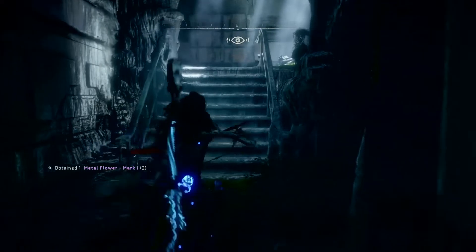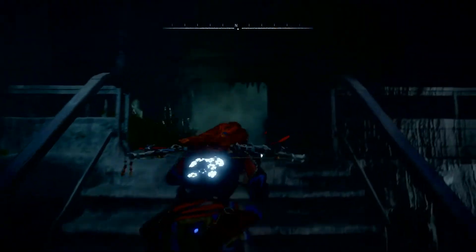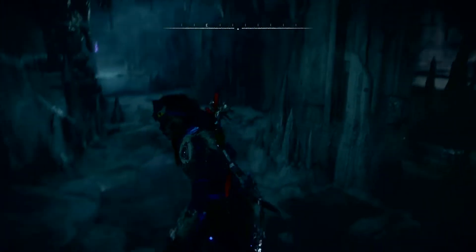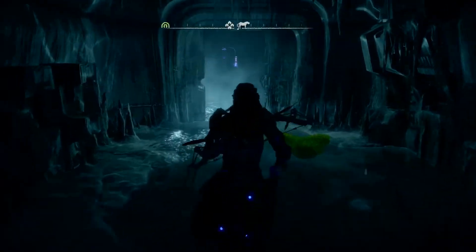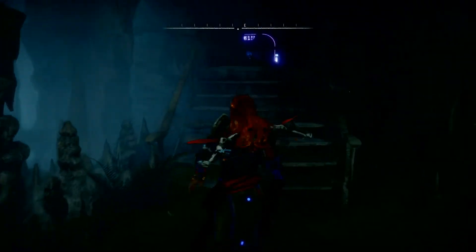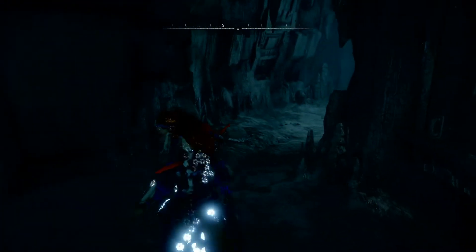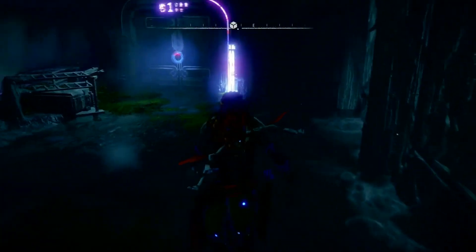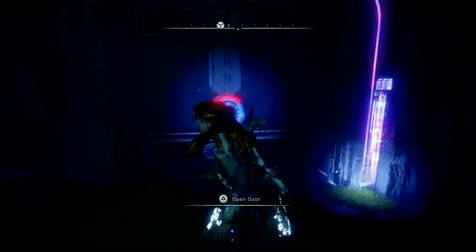Stand up now and go up these stairs to another level. You can only go right here, through this doorway. You don't want to go right there, but you can if you want to check all the collectibles. There are more than the ones I'm going to show you now — there's a room over there as well.